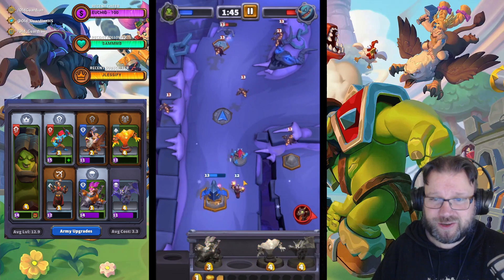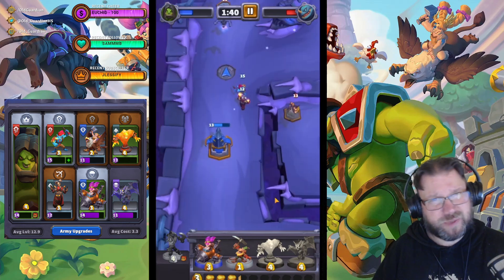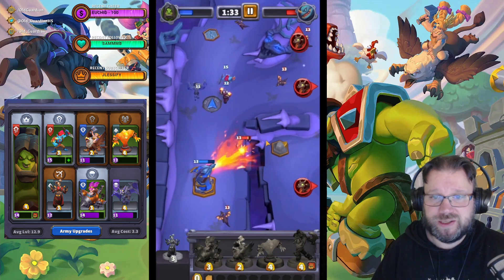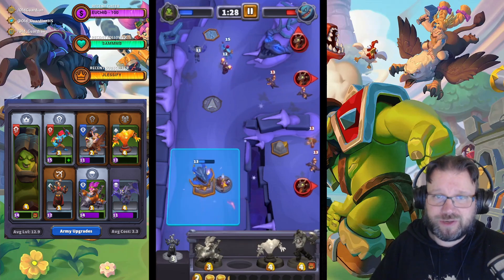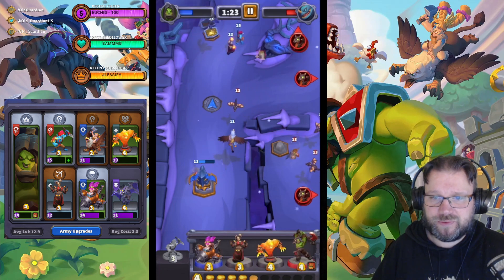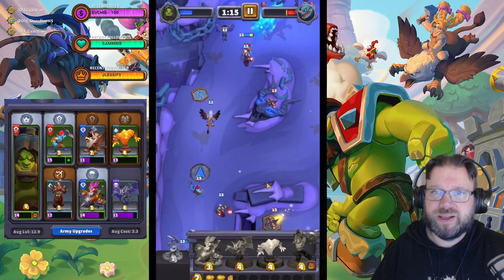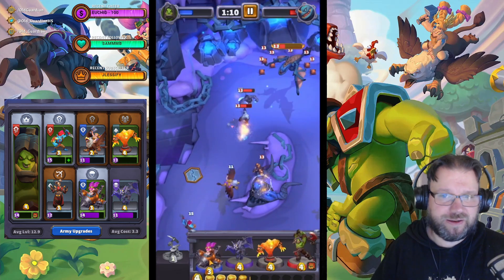My Gargoyle was bansheed while my attention was elsewhere — I might have been able to save it, I'm not completely certain. But the same units creating the safe corridor are also able to take down a Gargoyle should one get mind controlled. Now Gargoyle and bodyguards are on their way again, with the Gryphonrider taking down whelps just before they get to do anything. I would need to pay more attention to prevent any banshee plays.